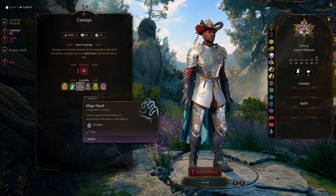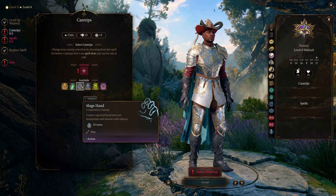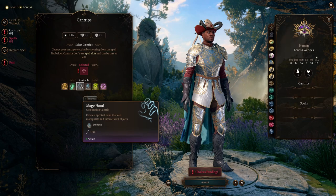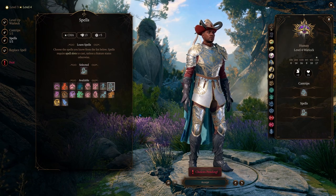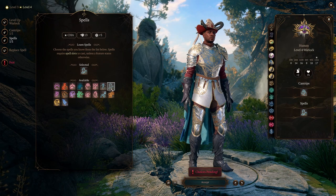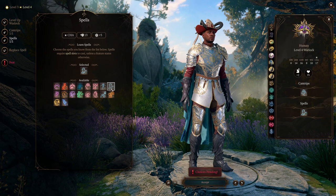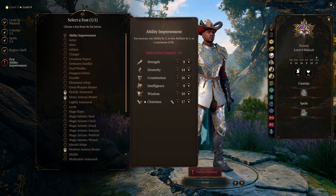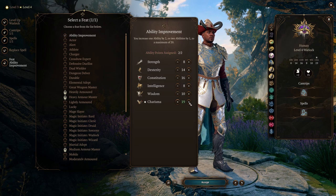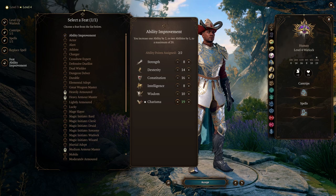At level 4, you get another cantrip, and I like Mage Hand, since it can be used to pull faraway levers or loot items, and sometimes enemies will attack it instead of you. You also get a spell, and I would take Misty Step, which allows you to teleport anywhere within 18 meters — very handy regardless of your playstyle. You can also select a feat, and I would take Ability Improvement to sink two points into Charisma. At the end of this video, I'll go over the late game items I'm using on Will and we'll talk about this choice more.